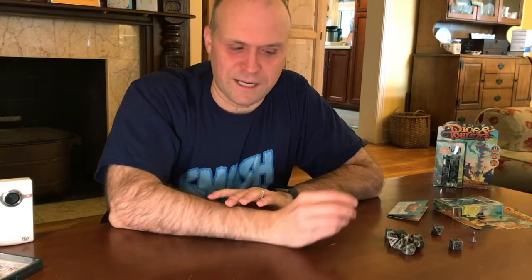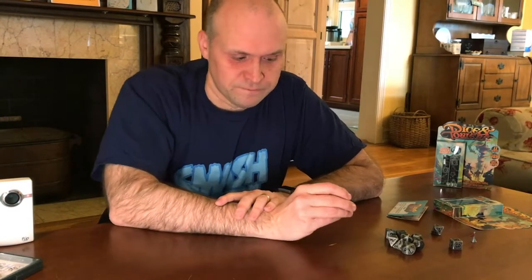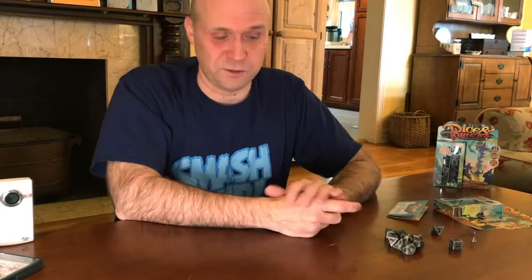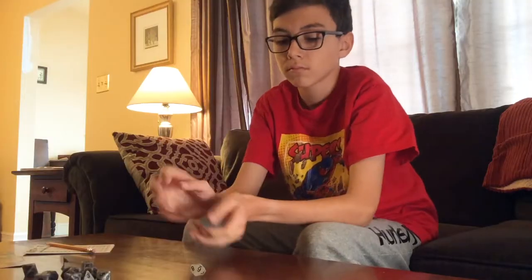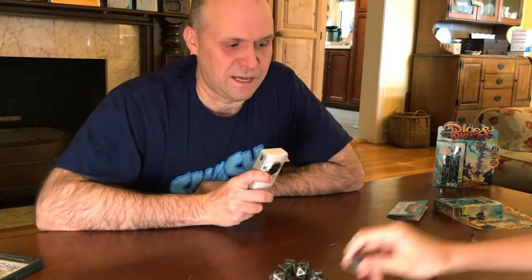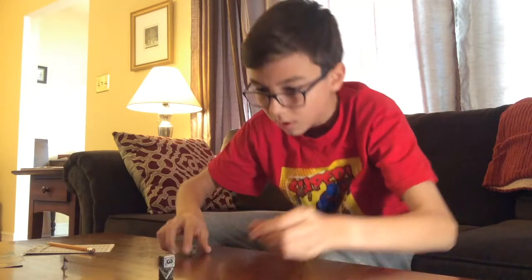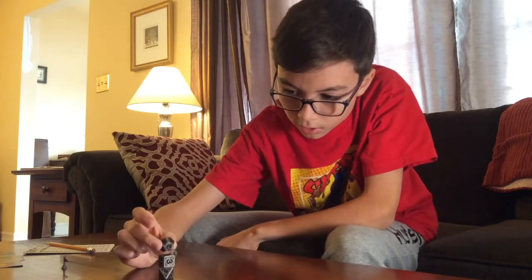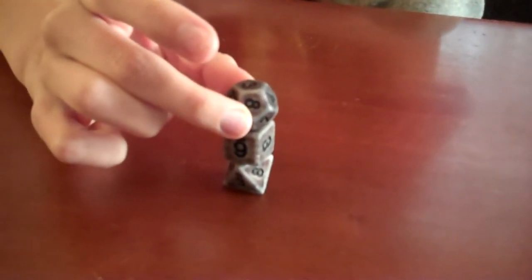We're going to try to do math as quickly as we can as we add up our scores. First, we'll build a tower out of the dice. If you successfully build a tower and it doesn't fall down, you can then roll those dice and add them up for your score. Top score in three rounds wins. So Ethan can start — he'll go ahead and roll the Die Die. He rolled an eight, so he's going to start with an eight-sided die as his base, then start stacking more dice using one hand based on what he rolls.